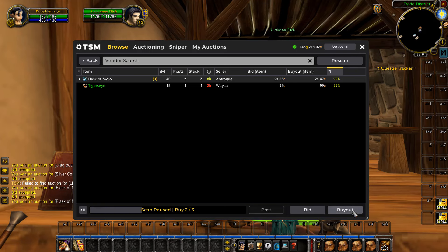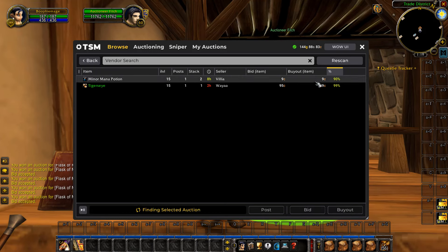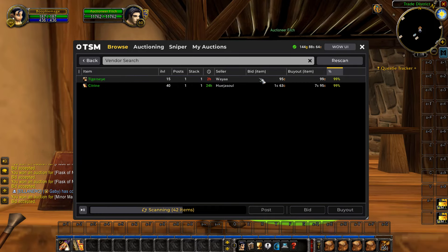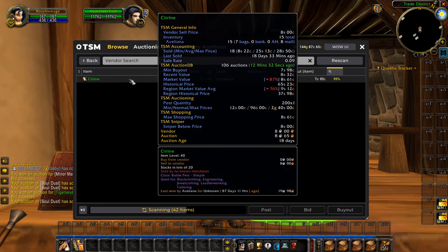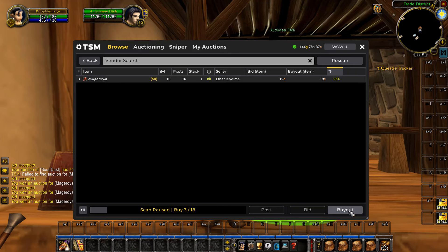Sometimes the profit is only a few copper or a few silver, but you can get lucky and make a really big profit off some of these items. I've had items where I've made up to around 80 silver from just one item that I bought and then sold back to the vendor. So it can be all right, but there is a bit of luck — it all depends on what people are posting on the auction house at the time.